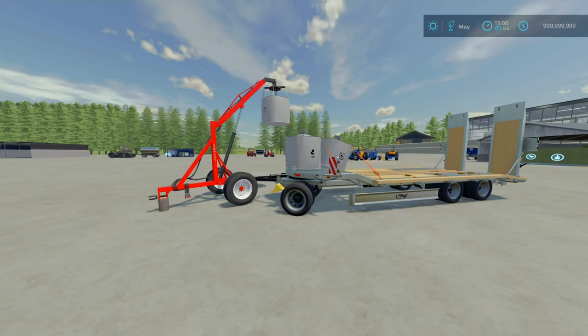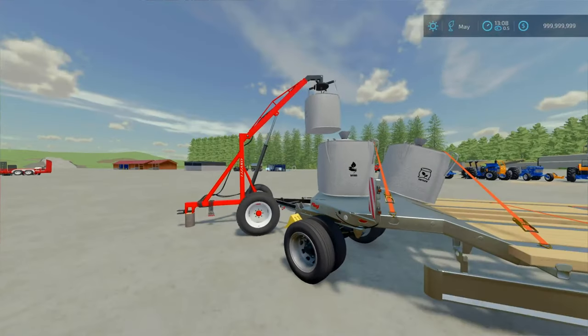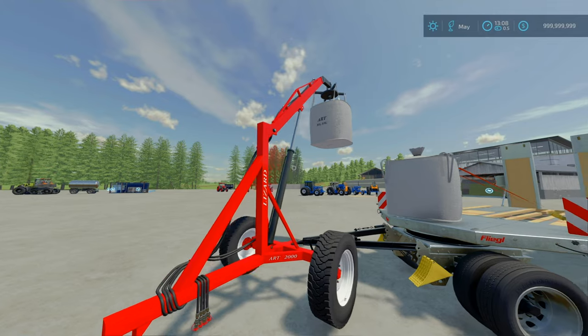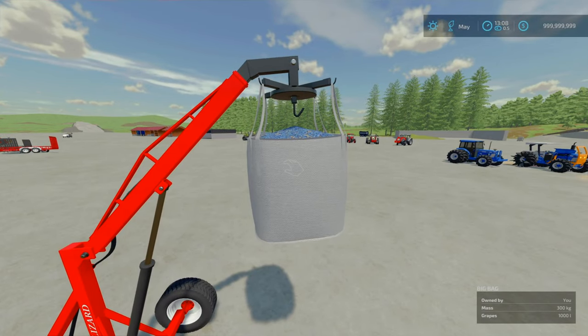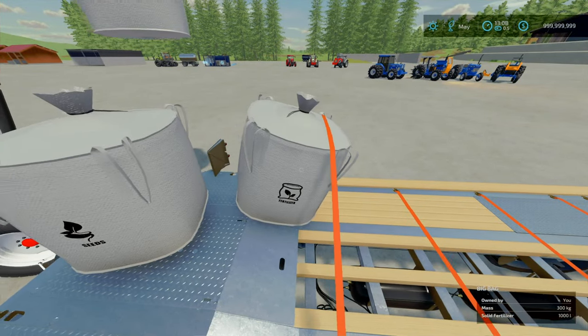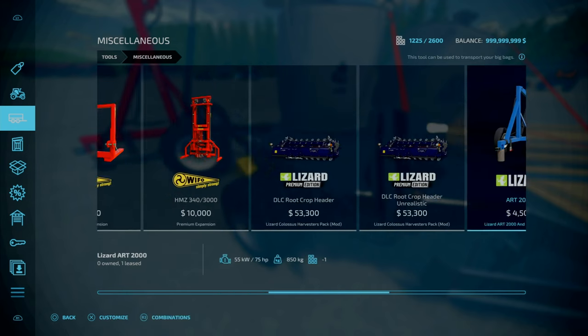Moving on to equipment, starting with the Lizard ART 2000 and Big Bags by GiantFS. It's 5.97 MB to download. It includes a little lift hook and three big bag types — seeds, fertilizer, and a free-fill bag you can use for almost anything. These bags weigh 300 kilograms, so you cannot lift them by hand. Found under Tools and Miscellaneous.